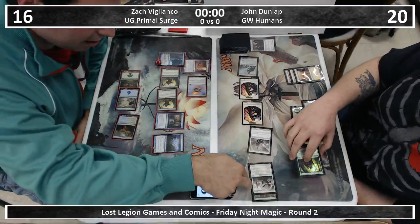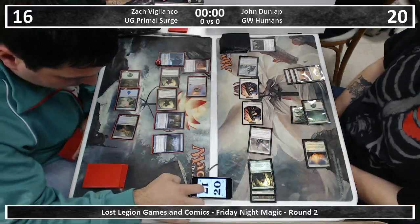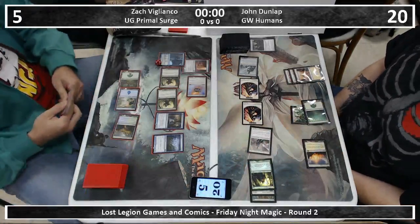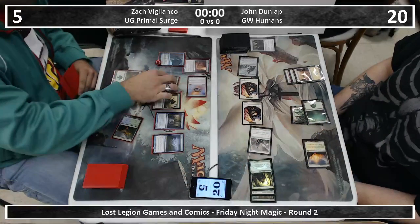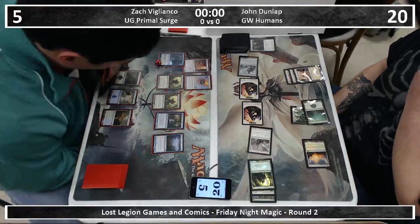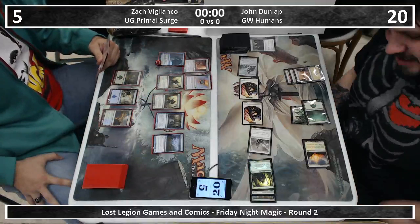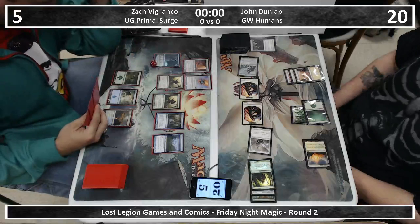The Silverblade is a four-power double striker with trample. Audric lets you assign blockers, right? Yeah. Did he just miss that? No, I think they're totaling up the damage. Audric lets you choose blocks — so wouldn't you just have everyone block one creature and get everything else in? I think there were no blocks. Four, five, six, seven, eight, nine, ten. I don't know how that worked — I'm just going to assume they know what they're doing.